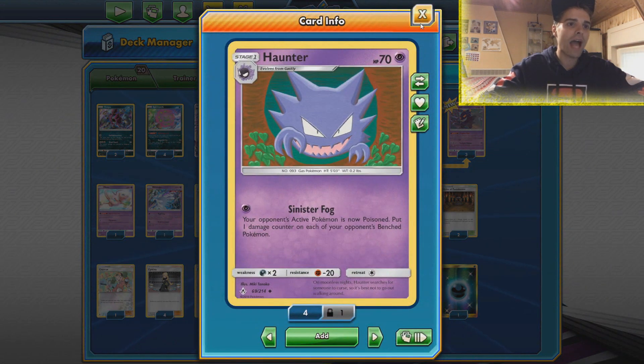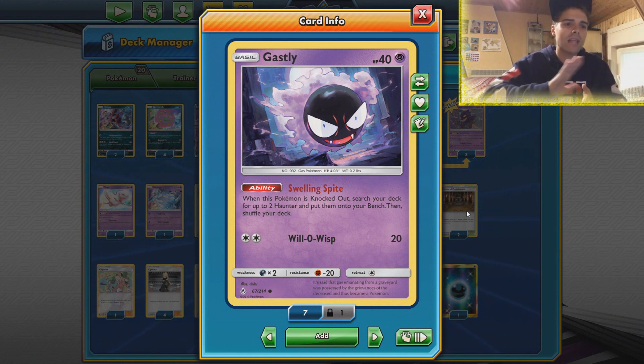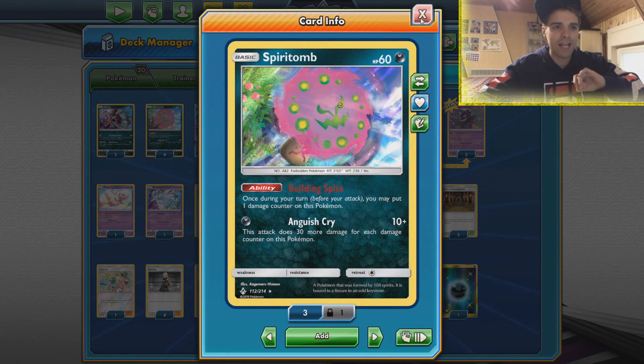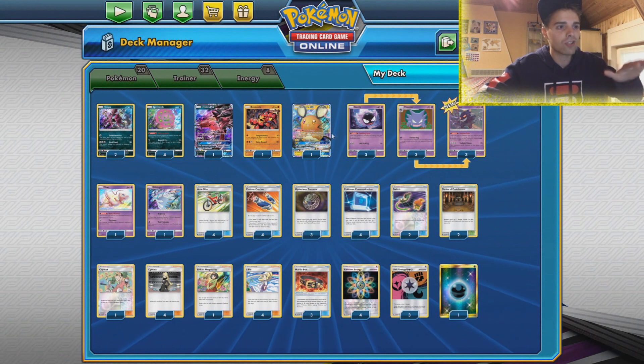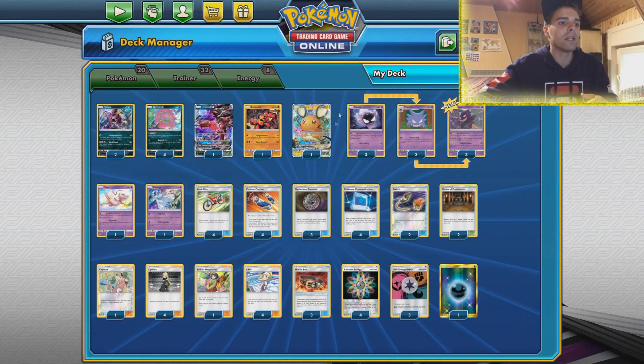The good thing is that we have a Ghastly here — if it's knocked out, we can search the deck for two Haunters and put them on the bench immediately. So early game we try to just put Ghastly up front and get Spiritomb on the bench to use Anguish Cry and Building Spite. While we're setting up and getting damage counters on Spiritomb, we just let Ghastly get knocked out and automatically get two Haunters out of the deck, so we cheat evolution a little bit.